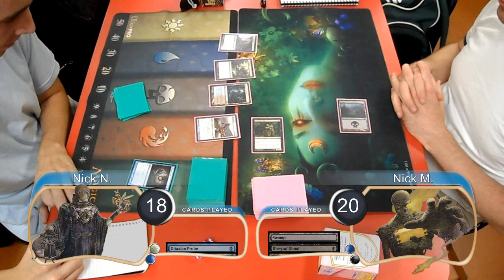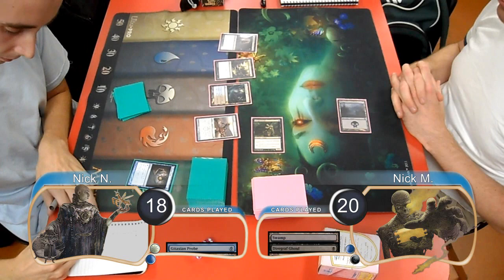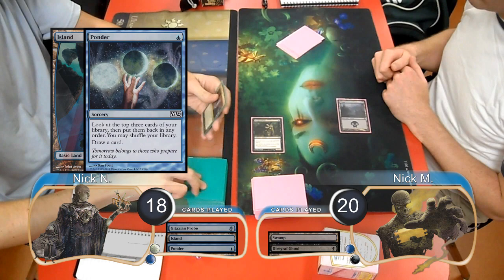Zombies started out on the play by laying down a Swamp and playing a Diregraf Ghoul. Delver immediately went to 18 to play a Gitaxian Probe and look at Zombies' hand. He wrote them down and drew his card, then put an Island into play and played a Ponder. He took a look at the top three cards but decided to go ahead and shuffle them away.